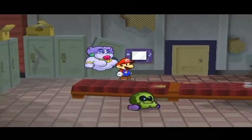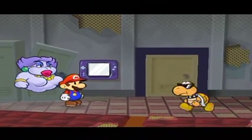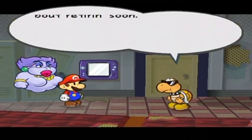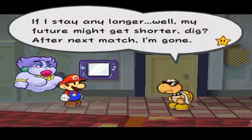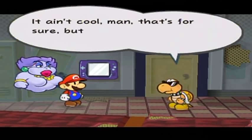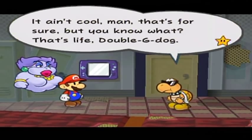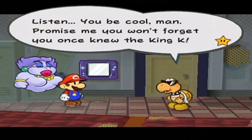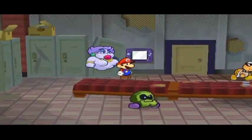'Listen man, keep it under your hat, but I'm thinking about retiring soon. If I stay any longer, well, my future might get shorter. After the next match, I'm gone.' 'It ain't cool, man, but you know what — that's life. Double G Dog, listen, you be cool man. Promise me you won't forget you once knew King K.' I won't. Let's reserve a match.